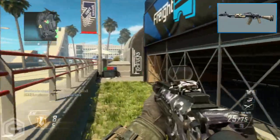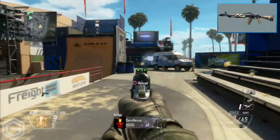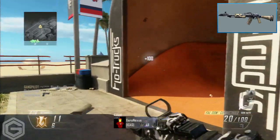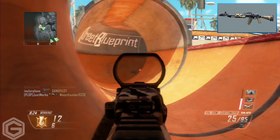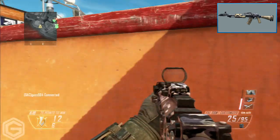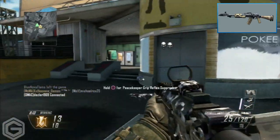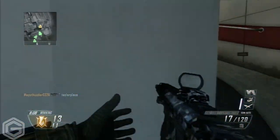Moving to number 6, we have the AN-94. You could compare it to the Galil or the Commando, but it shoots a bit slower, which in turn gives it higher damage. You could also compare it to the Remington, though the AN-94 feels a lot smoother. It's a great weapon that lets you get on those high kill streaks, so I put it at number 6 on my top 10 list.